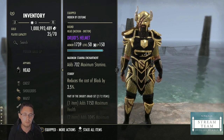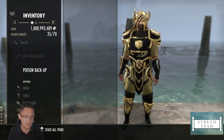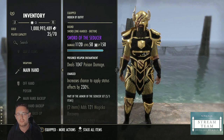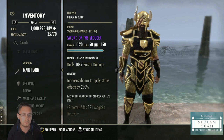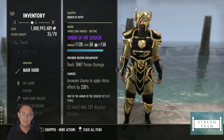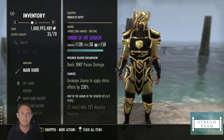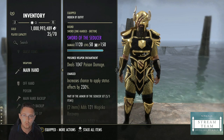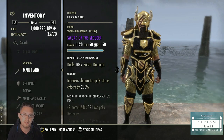For traits, on your one-hander as a Dragon Knight tank you want to go with Charged — this increases the chance to apply a status effect. When you proc your weapon enchant with the poison damage, it inflicts the poison effect on the enemy, and because you're a Dragon Knight you get 1,000 stamina every time that happens. Your enchant has a five-second cooldown, so you can activate this on cooldown to benefit from getting that 1,000 stamina return.